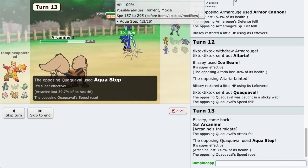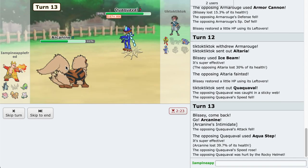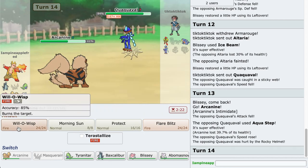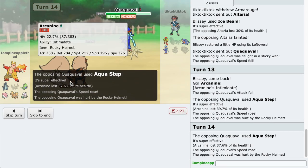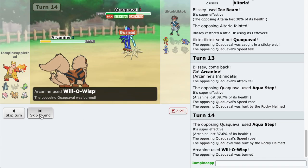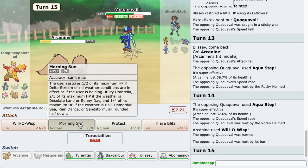If I land a Will-O-Wisp that would be ideal. Nice - Aqua Step. That's also a new move. They're faster now. Let's go for a Will-O-Wisp. Please do not miss. Thank you Arcanine, you are a god. Let's go for a Morning Sun - I don't think Aqua Step can kill us now.